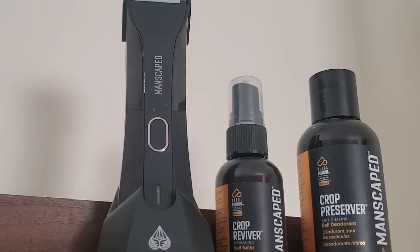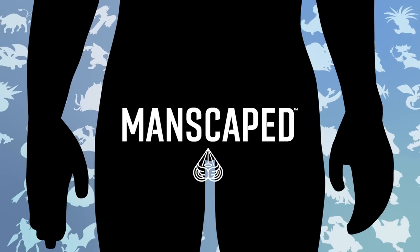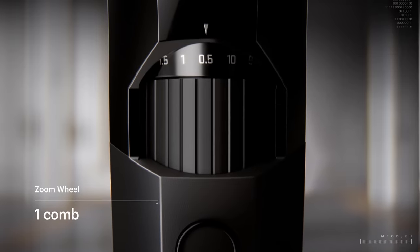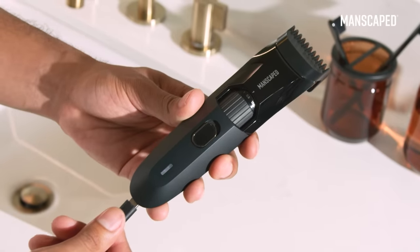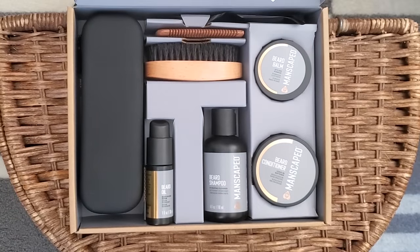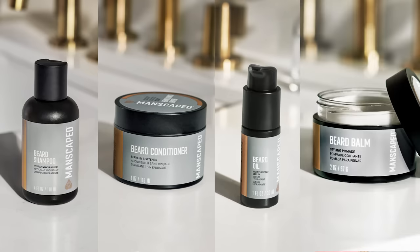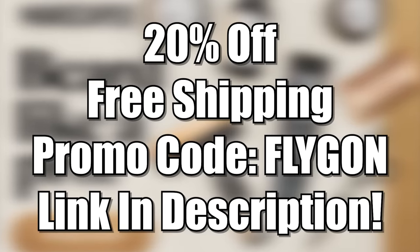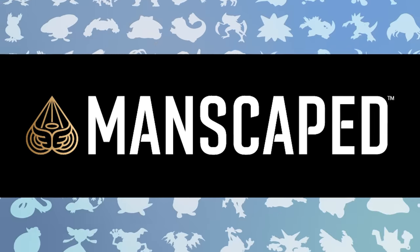Manscaped is the global men's lifestyle brand famous for their trimmers and hygiene formulations. They are finally launching a beard trimming and styling routine with the Beard Hedger Pro Kit. With the Beard Hedger Trimmer, you can choose from 20 different cutting lengths with a single guard zoom wheel, allowing for expert level precision. Since it's waterproof, cordless, and rechargeable, you can save time and create less mess by trimming in the shower. The Beard Hedger Pro Kit also comes with beard care products like beard shampoo, conditioner, oil, and balm, plus a travel case and free gift of a beard brush, comb, and scissors. Head over to manscaped.com today to get 20% off and free shipping when you use the promo code FLYGON at checkout.